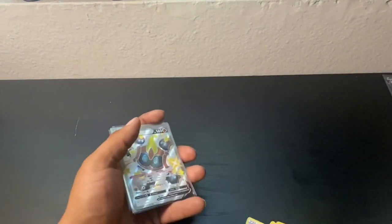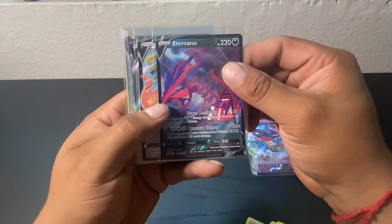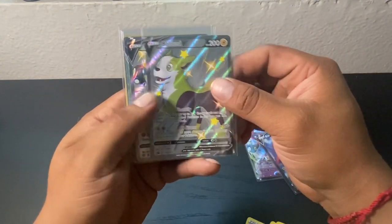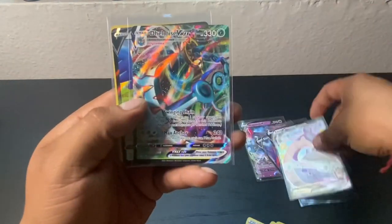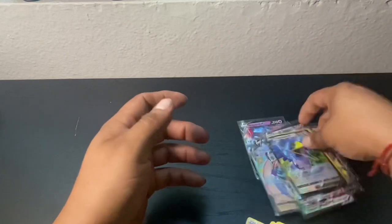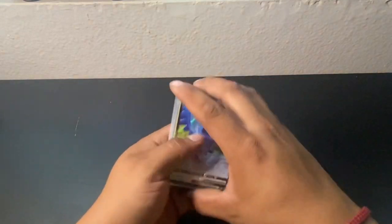Alright guys, let's do a recap. We got a Dragapult V with the Tornados tin, Eternatus King with that tin, Arceus V with the tin, and the Bolton V tin. We pulled a Links V, the Lapras VMAX, Delmise VMAX, Cramorant V, and a Shiny Snome, guys. If you guys liked this video, please hit that like button, support this channel. Have a great day and a good weekend — hope you guys find some more Pokemon out there.